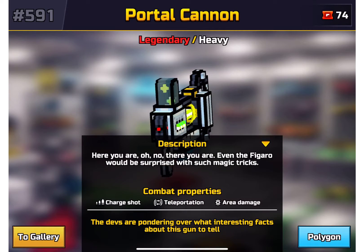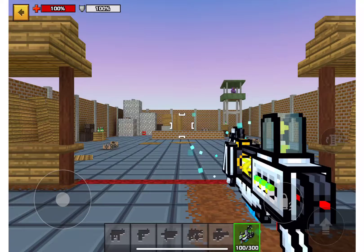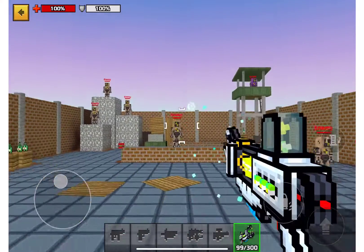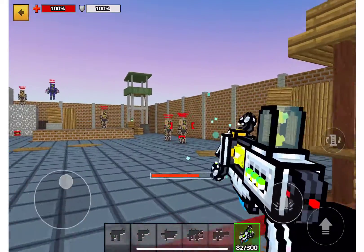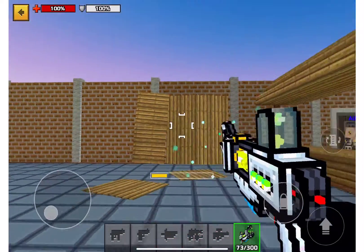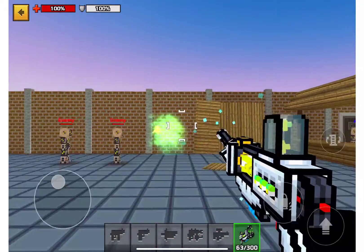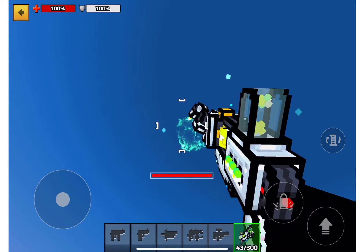I don't really know what it does, so let's try to read about it quickly. There's nothing really about it, so let's just try it. Double jump, okay, let's see - just quick fire. That does not work like that. How does it work? Let's see.